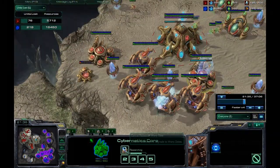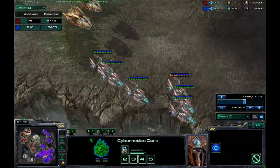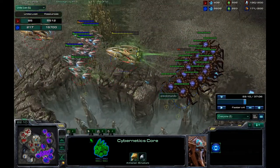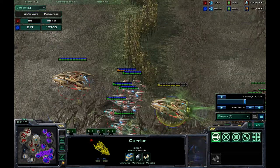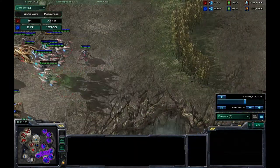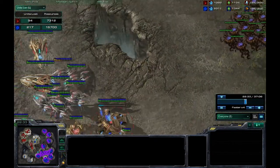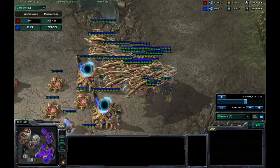I'm chronoboosting the cybermax research in case he somehow counters my mass carrier build with void rays. At this point I made a huge mistake and lose two carriers - and it also counts the interceptors as lost, so that's eight interceptors at 25 minerals each plus 350 minerals and 250 gas per carrier. We're now on even footing on supply.